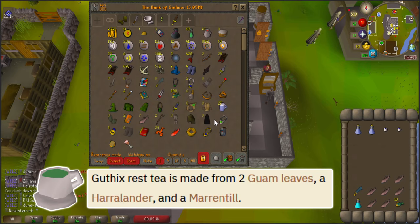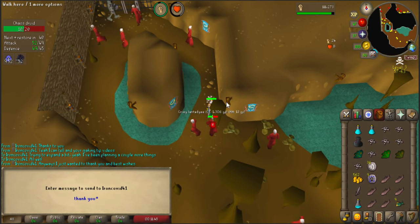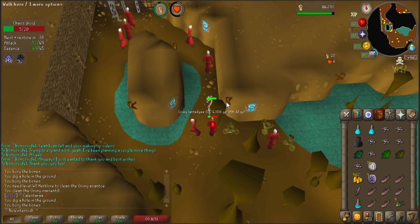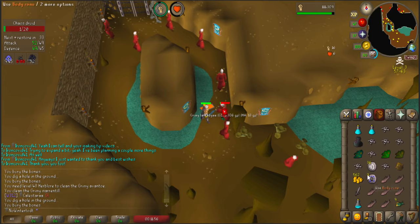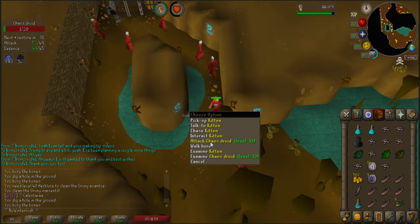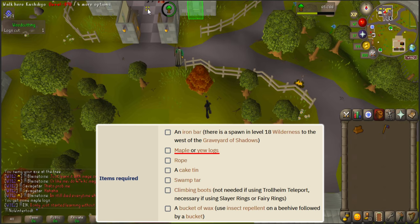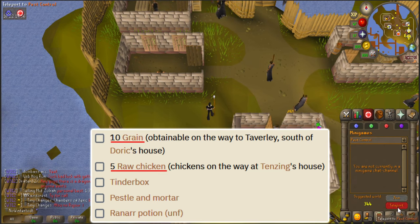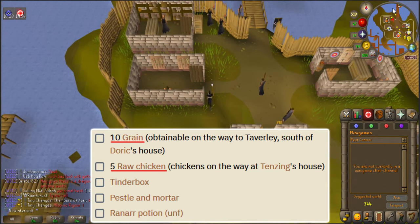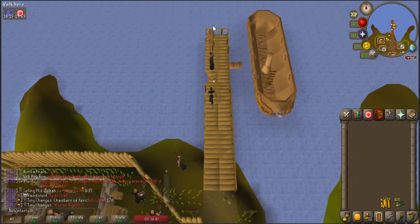One Small Favor requires a Harralander, Marrentill, and two Guam Leaves. I already have the Marrentill and Guam Leaves, but I already turned all of my Harralanders into energy potions. So I need to go to Edgeville Dungeon and kill some Chaos Druids until I get those two herbs, which is fine since I have a chance to drop Law Runes, which I'm running low on. Also, that maple log I got last time for Eyes of Glouphrie — I should have grabbed a second one for Troll Romance. Eadgar's Ruse also requires five raw chickens and ten grain, so I'm going to pull out my coins and white apron, then minigame teleport to Pest Control and take the boat to Port Sarim.